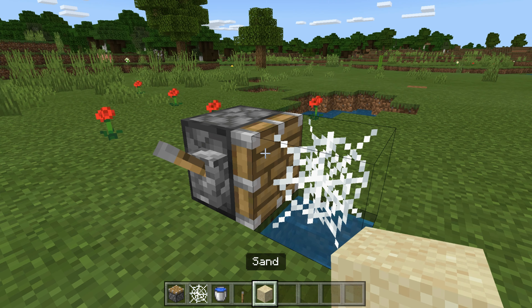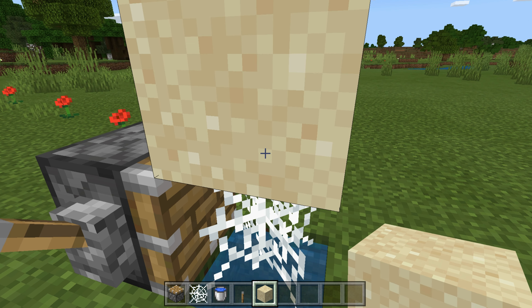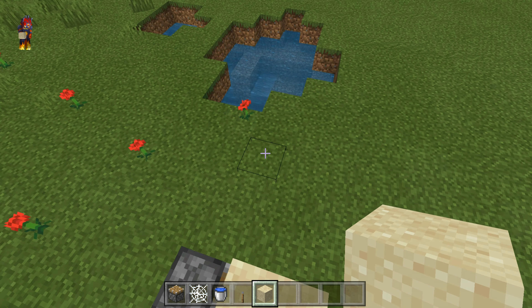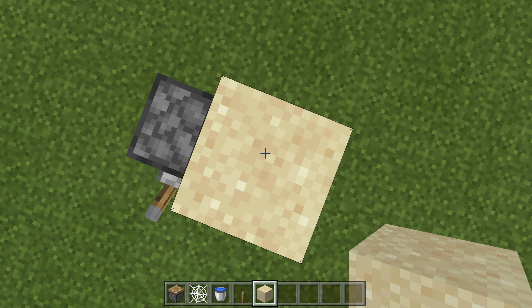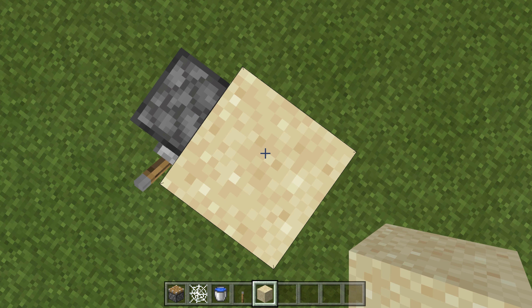Now get out your sand and place some on top of your cobweb. Then go up, and if you're on survival mode you're going to need to pillar up as tall as you want with the sand.